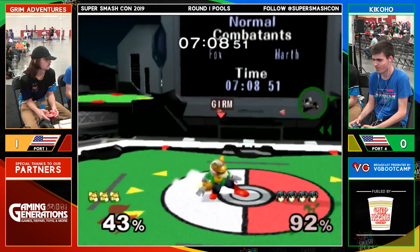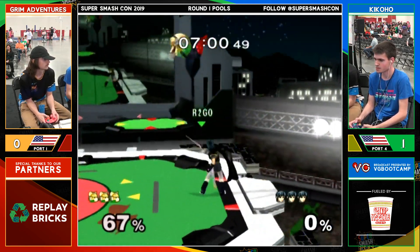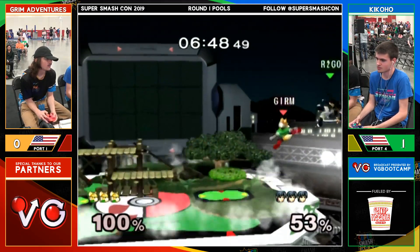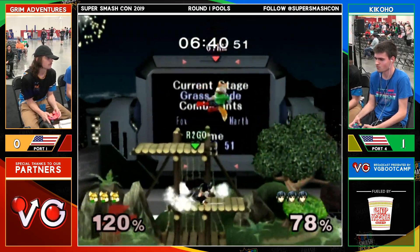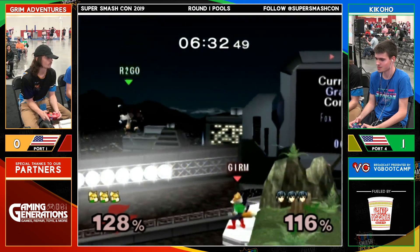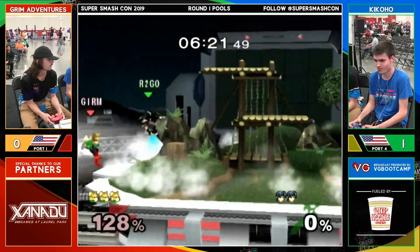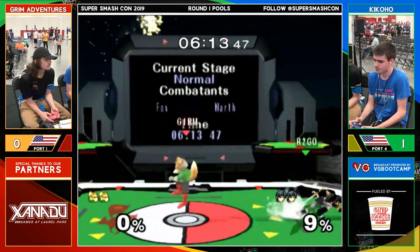Could have had some kind of edge guard there — he could have gone for the Marth killer, or gone for the shine as he was double jumping, because Kikoho definitely left himself open. It's not often that you want to forward smash twice in the wrong direction — that was probably a mistake of some kind. Grim actually keeping it decently close right now, brought it all the way back. Gets the dash attack on the roll — nicely done from Grim Adventures, bringing this back. The first forward air was the perfect setup for just a dash up smash, but then he went for other stuff.